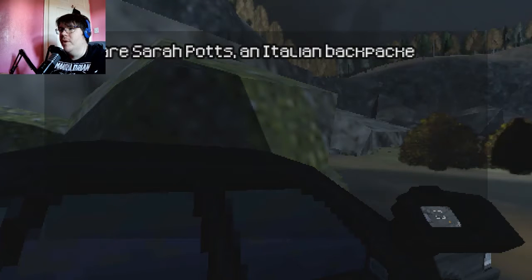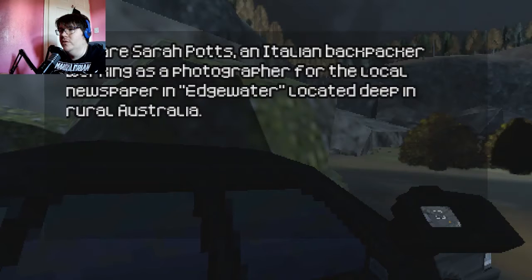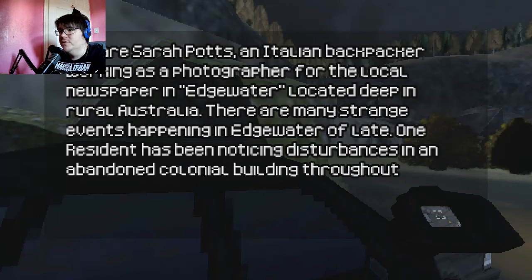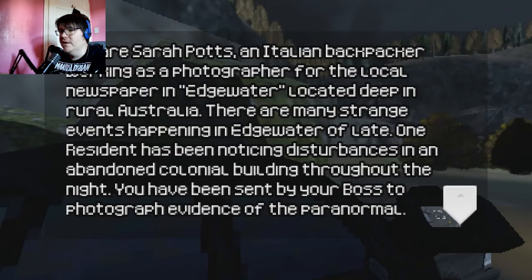You are Seropats, an Italian backpacker working as a photographer for the local newspaper in Edgewater, located deep in rural Australia. There are many strange events happening in Edgewater of late. One resident has been noticing disturbances in an abandoned colonial building throughout the night. You have been sent by your boss to photograph evidence of the paranormal.